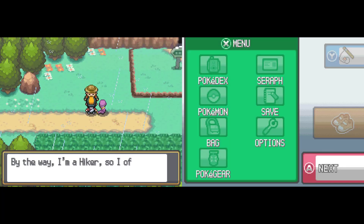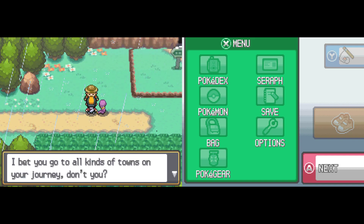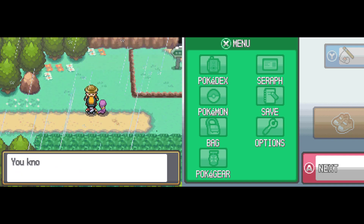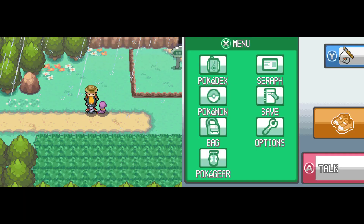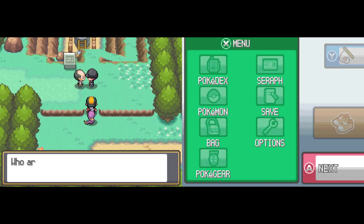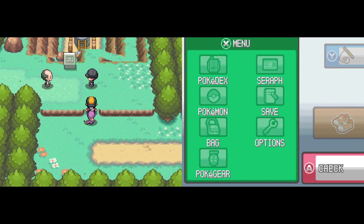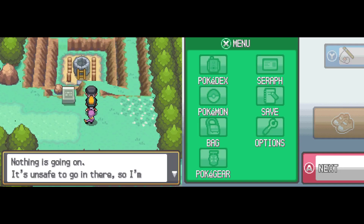There are also some abilities like Solar Power — if the sun is out, a Pokemon gains stronger attacks. Oh, what is this? Oh look, it's Team Rocket! This guy is a jerk, as most Team Rocket guys are, actually.